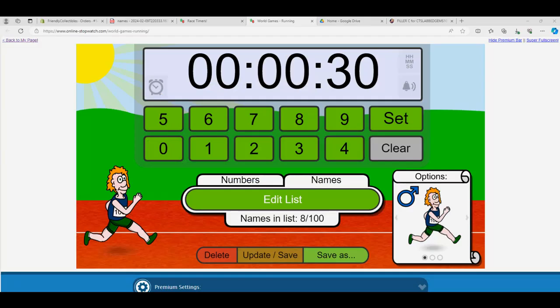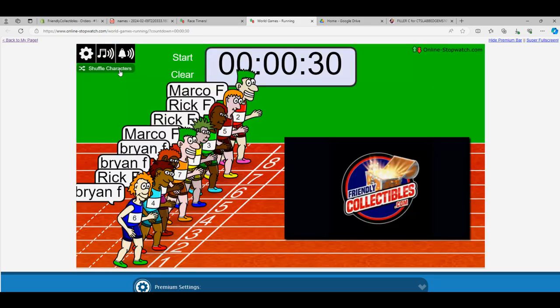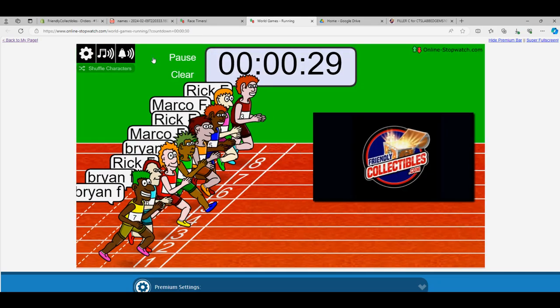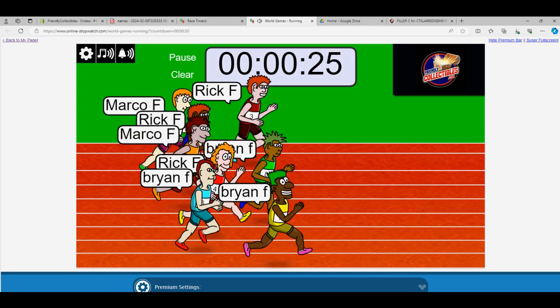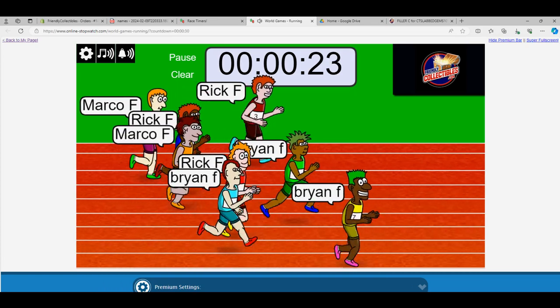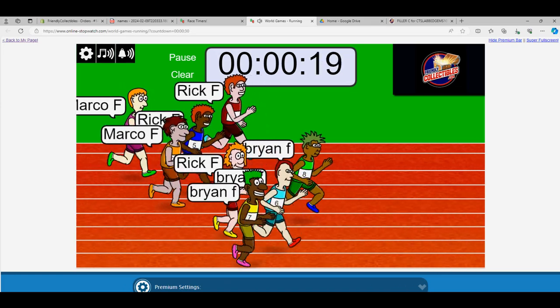This is going to be the cardboard treasures slab gems. I got one, two, three, four, five, six, seven, eight. So let's shuffle — one, two, three, four, five, six, seven. Winner of this is gonna get three spots in the break, man. Brian F is out to a lead — we got a Brian F army in this one.